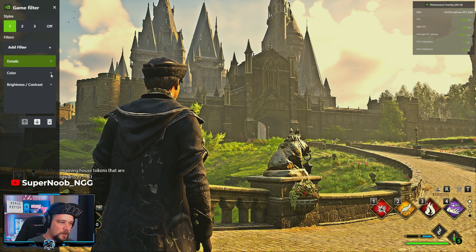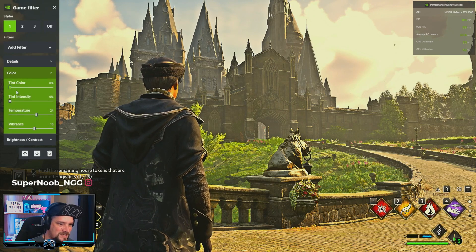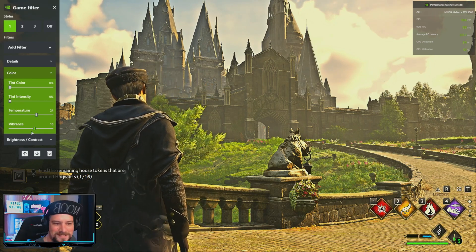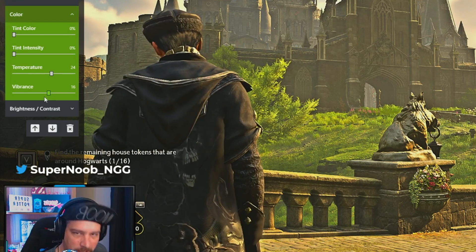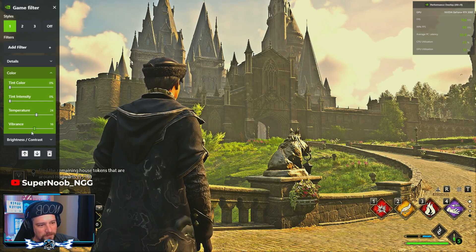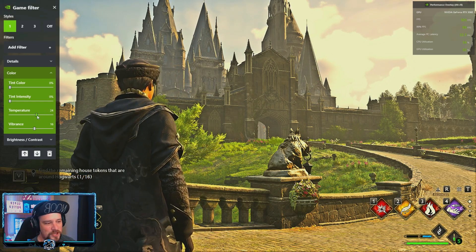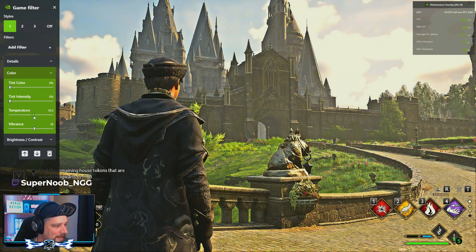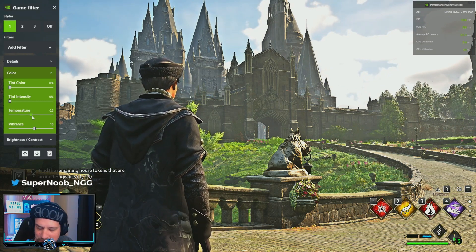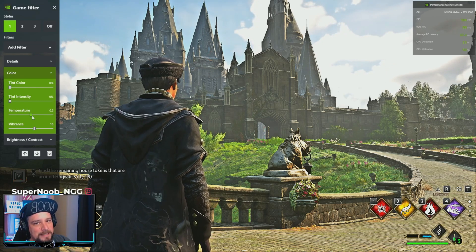Color — second one: Tint Color Intensity zero, Temperature zero, Vibrance 24, and... we've got zero, zero, 24, 16. Take a snapshot. You're catching on — I know you are, you're smart. This is on my computer — you might have to tweak it a little bit. If you don't like all that green we can bump it. Actually, let's go 0.5 — look at the graphics, you did not take a frame hit.